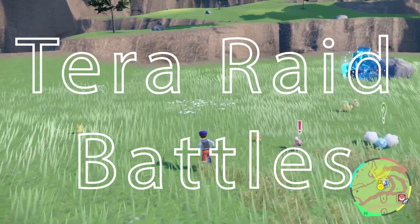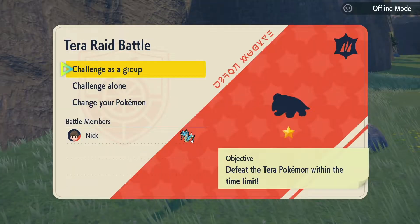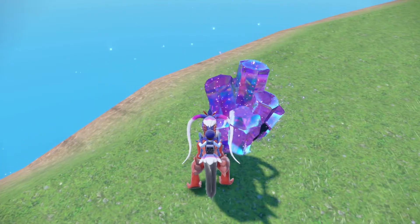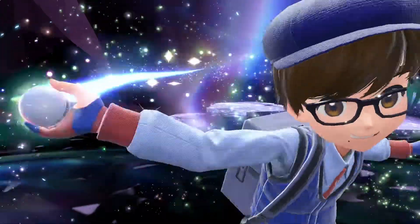Trying to figure out what those giant crystals do? Well, they are the Terra Raid Battles. These can be done with a group of friends online, or solo with random CPUs to fight alongside you. When initiated in the battle, you'll see a silhouette of the Pokemon alongside the Terra type in the top right. Just like the glowing Pokemon, these Raid Battles will allow you to catch Pokemon that have Terras not usually connected to their typing.